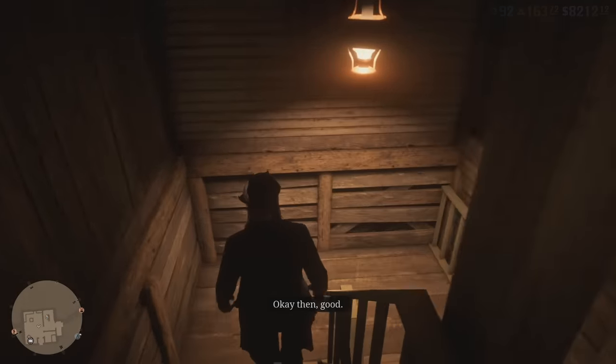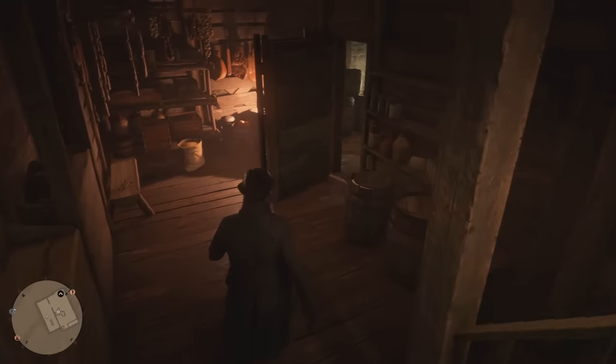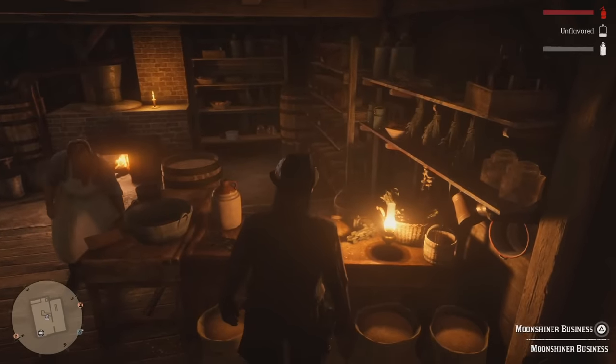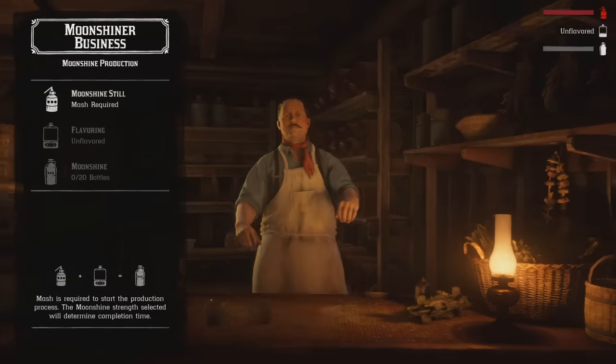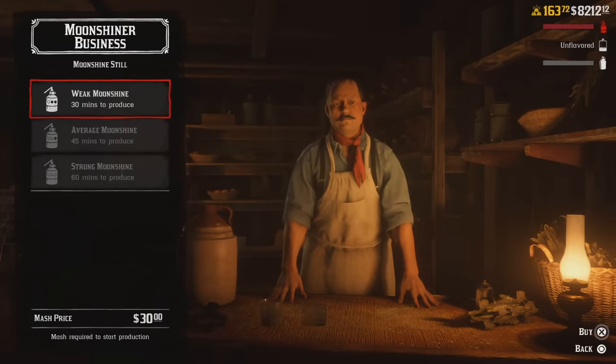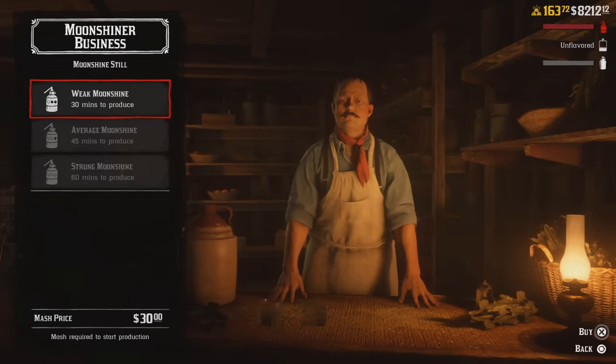In order to do this, all you need to do is go to the basement and have a talk with Marcel. There you will be given the option to purchase the mash ingredients that you need in order to start making moonshine, as well as what ingredients you want to be using for your flavor. The flavor is the one thing that is going to determine what value you're going to have in order to start selling this stuff.